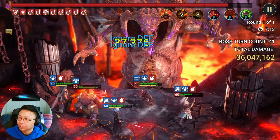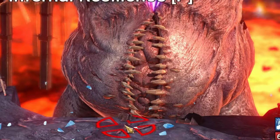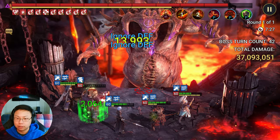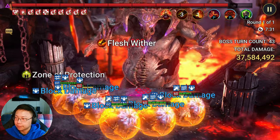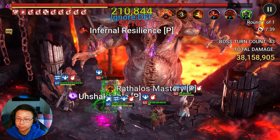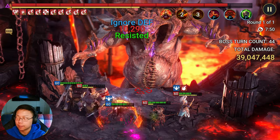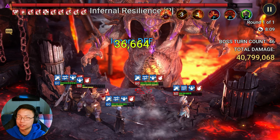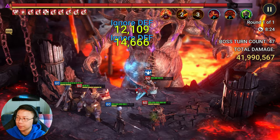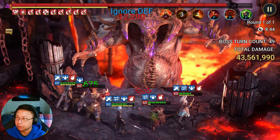Here we are approaching the 50-turn count for the boss where the demon lord — look at that — is targeting the belly, where the clan boss is going to start hitting through our unkillable and block damage. It does look like we're about to hit 40 million, so this is going to be a pretty good two-key. The debuff extensions on Vizier are just insane — look at that: 20, 21 debuffs. I'm assuming this is going to end close to about 43–44 million. His next turn will be his 50th, in which he will destroy us.